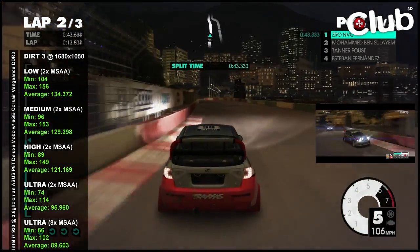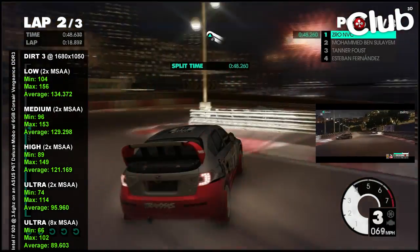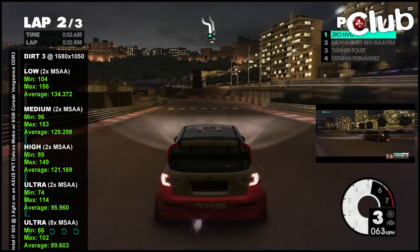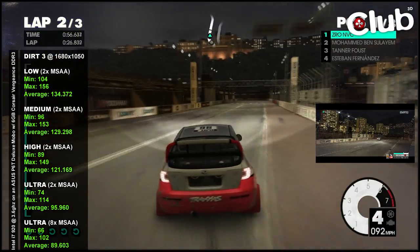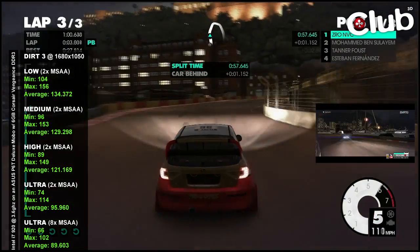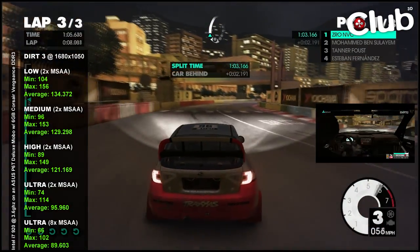But if it drops below 60, it's definitely a no. What we can see is up to around about ultra, 8x MSAA — you generally stay above 66. I never go to 8x MSAA anti-aliasing; I prefer to just keep it on 2x. As you can see, 74 minimum there is just fine for me. Thanks guys and enjoy the rest of the video.